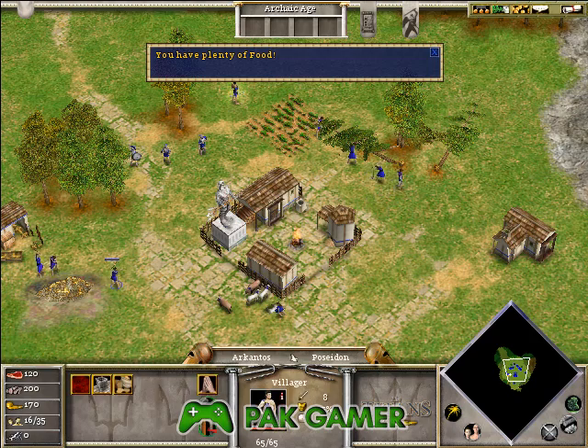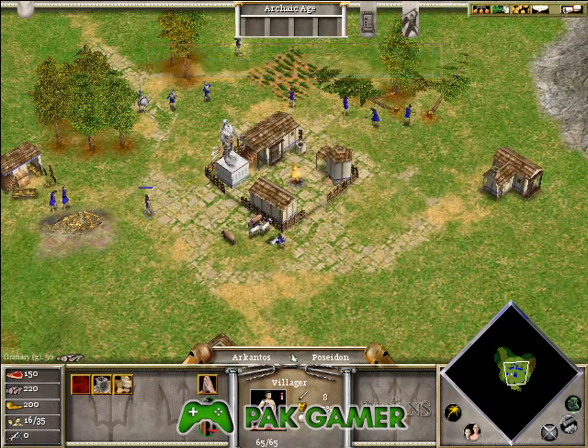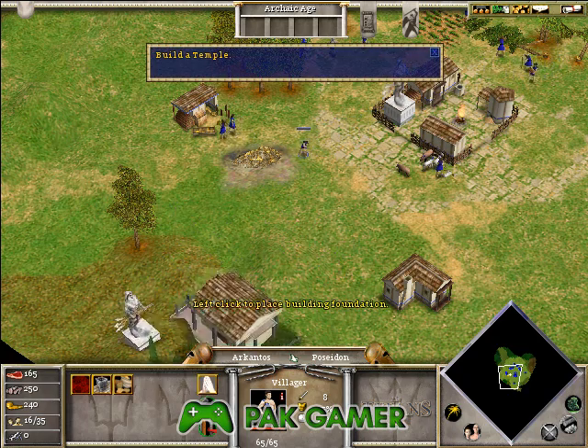Select a villager. Notice the buttons at the bottom left side of the screen — these are the buildings the villager can build, such as houses and granaries. Left-click the temple button, then left-click the main game window to place it.